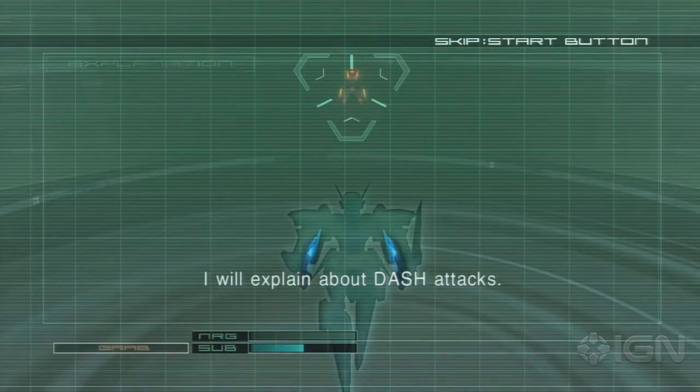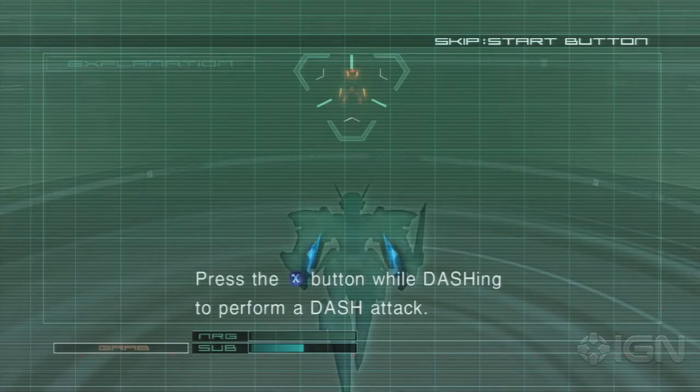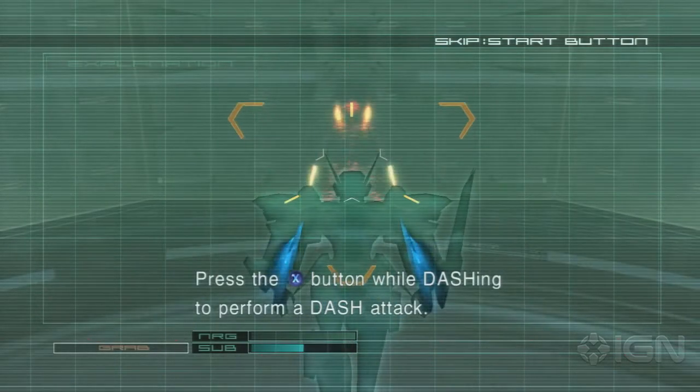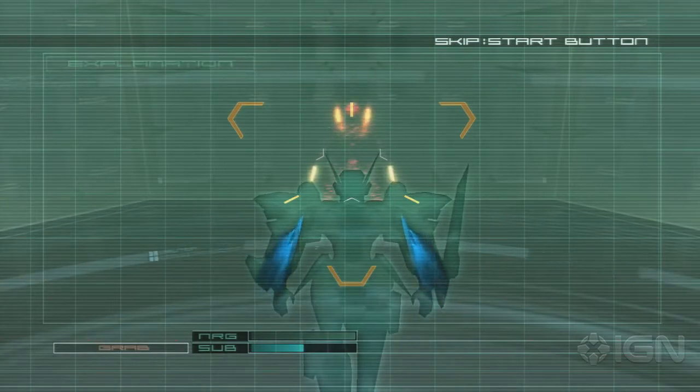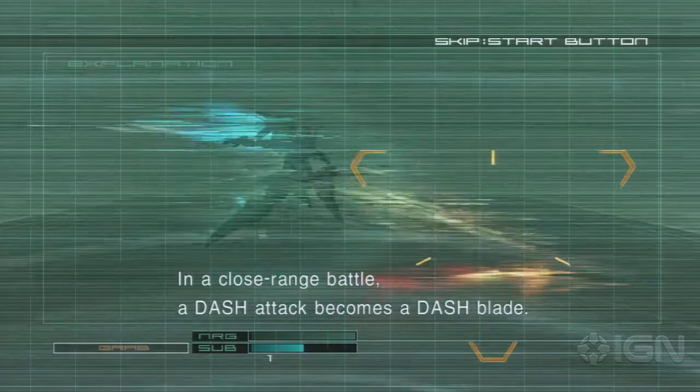I will explain about dash attacks. Press the X button while dashing to perform a dash attack. In a close range battle, a dash attack becomes a dash blade.